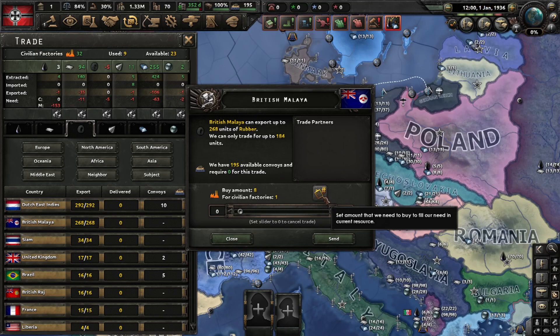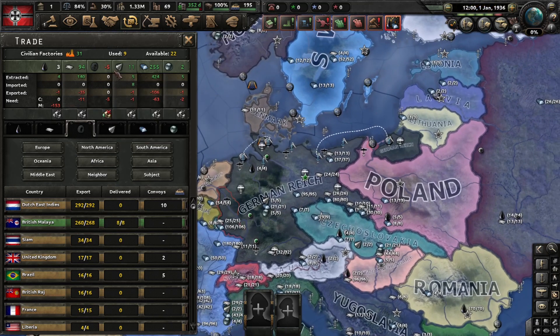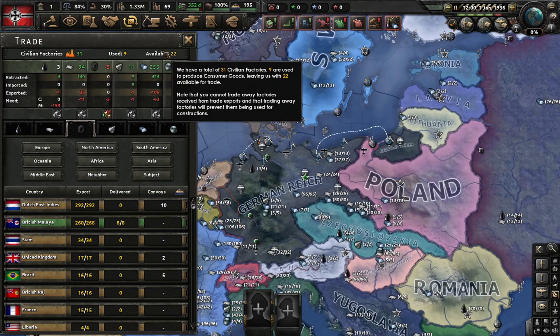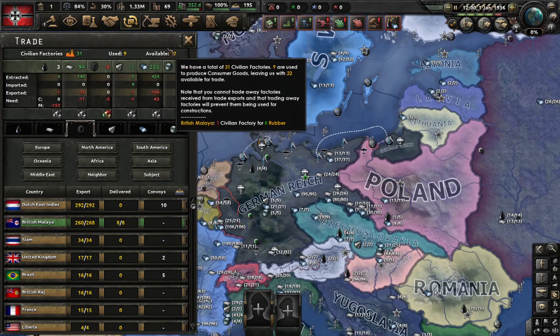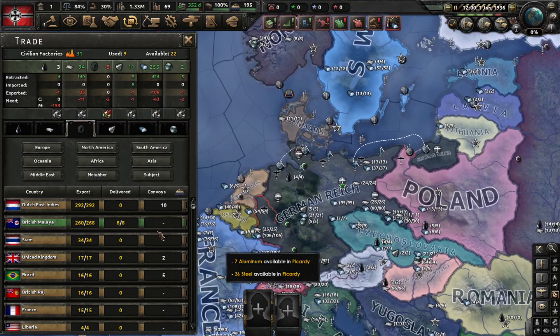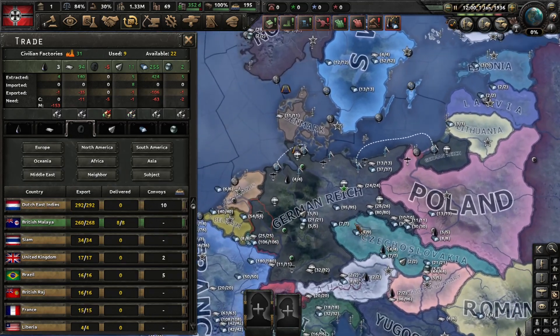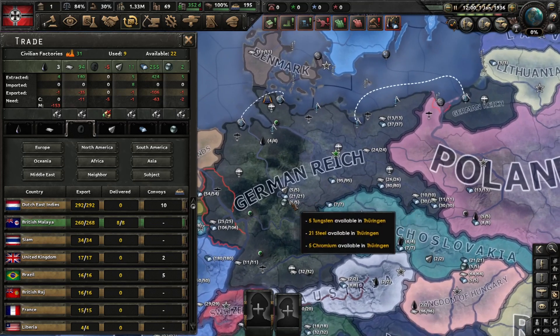You should always pick the top trade option as it makes everything way easier and faster. Click send and in a day that will be fueling your industry with rubber, but it does take away one civilian factory for eight rubber. Press T and you have the construction tab.